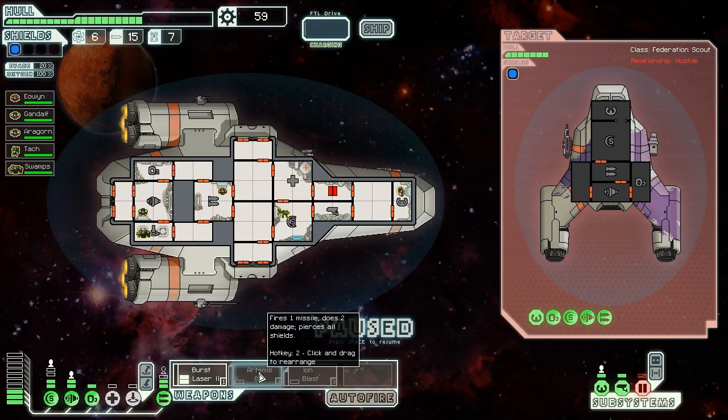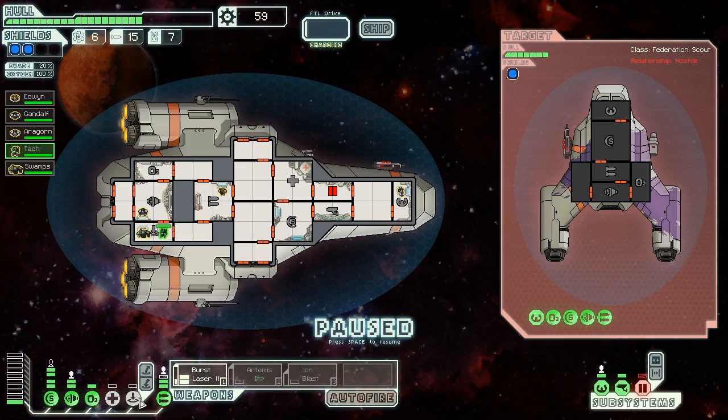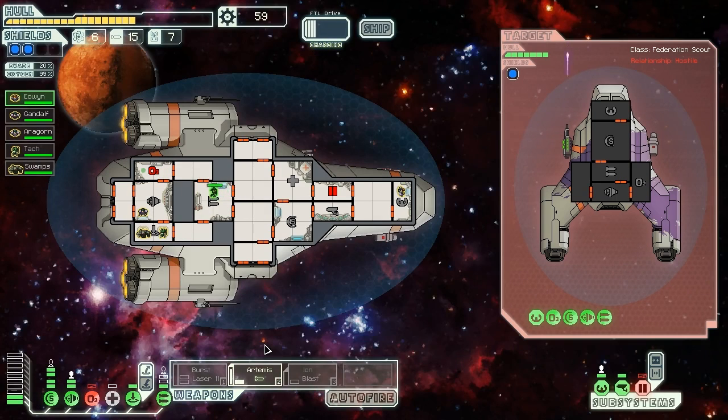They've got a rocket launcher. Is this a good opportunity for some more hand-to-hand combat maybe? I've got to be careful, I don't want to take too much hull damage. All I really need to do is disable these guys' weapons. Maybe I'll chuck a rocket at their weapons first, just do a bit of damage there, and then send some guys in. I'm going to take a rocket on the chin, can't be helped. Let's hit the O2 — let's get Erwin in there doing some repairs.